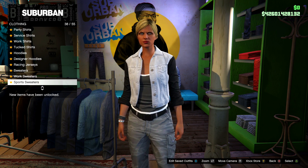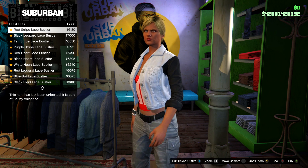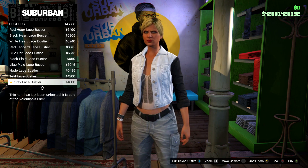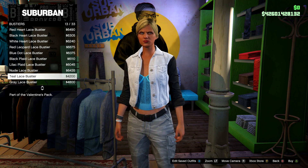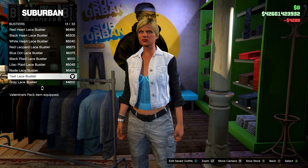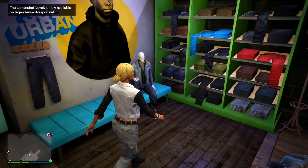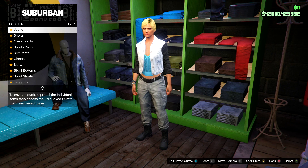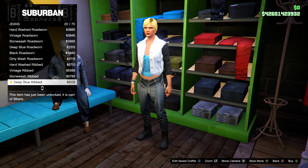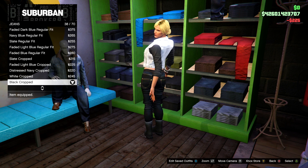After the denim jacket, make your way down until you find bus steers, then scroll all the way down to find the specific bus steer shown and equip it. Next, go to the pants section, select jeans, and scroll down to the black cropped jeans — equip those.